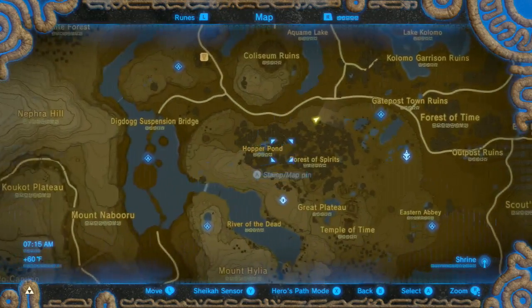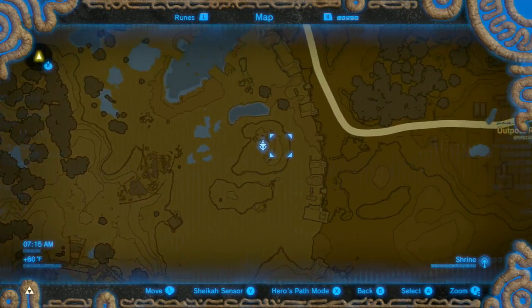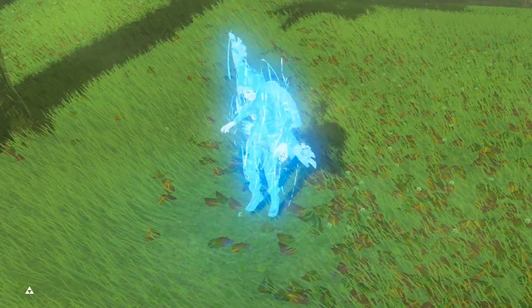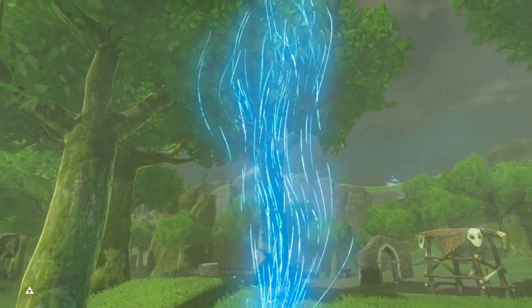Come around to the Tingle side. I'm actually going to go and look for more trouble on the Great Plateau. I'm going to look for a Lynel — I don't know if I want to find one. We need some action. We're at least going to find trouble. I don't know if we're going to find a Lynel, but we're definitely going to find some trouble here on the Great Plateau.